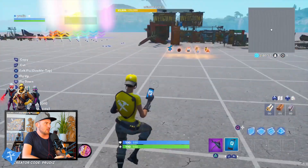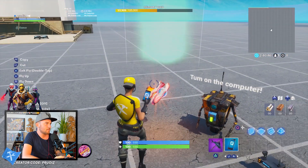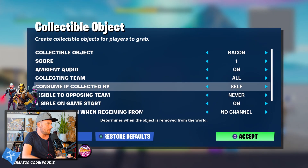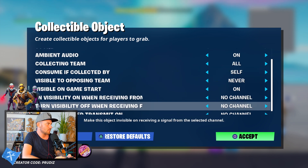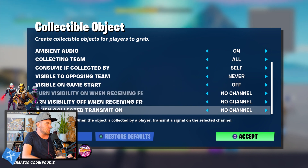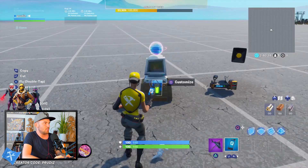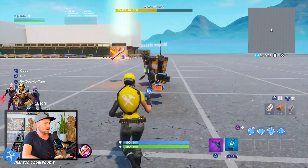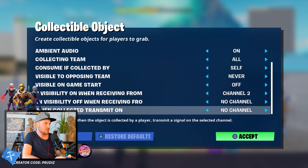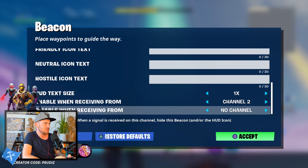Now we need a reward. Let's take the bacon as a reward. The bacon should have visible on game start set to off — we don't want to see it at the start. Set turn visibility on when receiving from channel two, so if we press the button it becomes visible. And when collected, transmit on channel three, so the blue light column will disable when receiving from channel three.